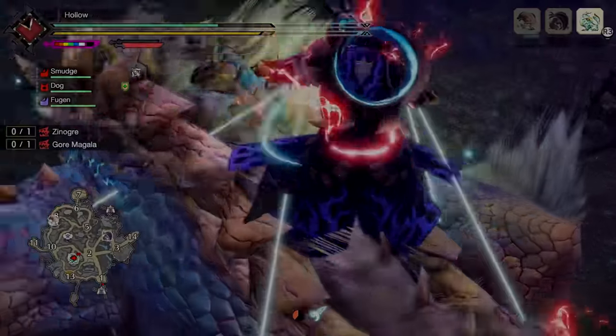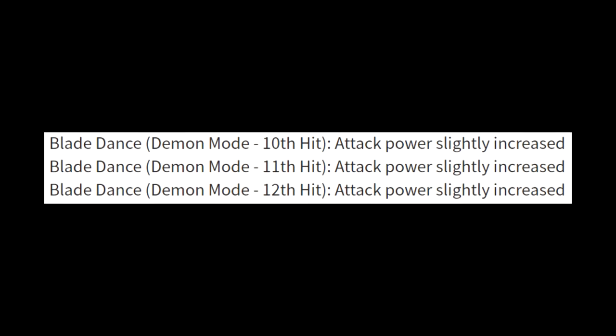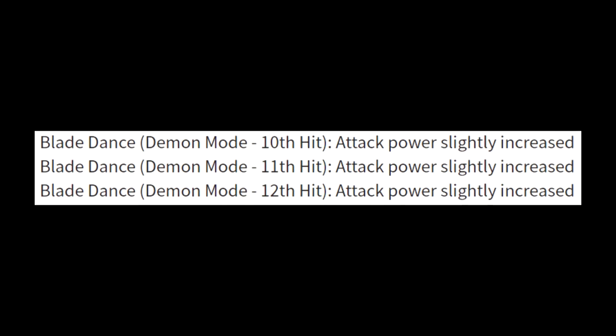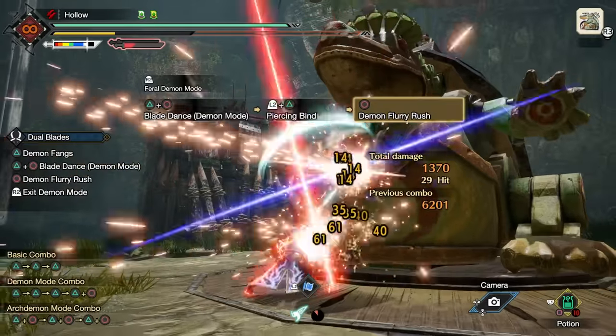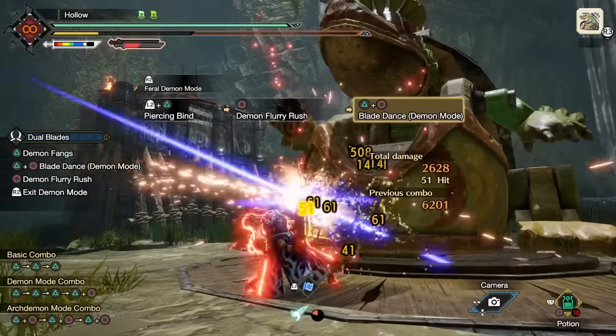One more major detail to mention: Blade Dance. It had its attack power increased on the 10th, 11th, and 12th hit, which is only good news. Of course, Piercing Bind was best used with Blade Dance, making that combo much more potent thanks to this buff.